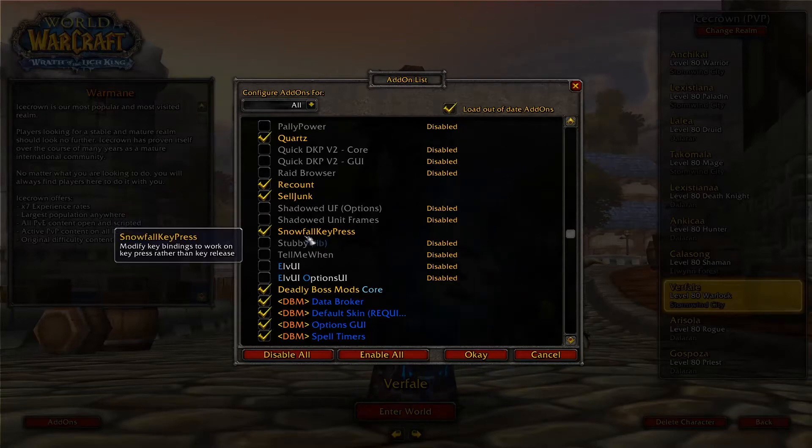Snowfall Key Press is an addon that changes and modifies your key bindings, because usually WoW works so that spells are cast upon releasing the button. But this addon will make it cast upon press. So basically you will cast faster — you won't have that delay — and it will make your game more interactive.